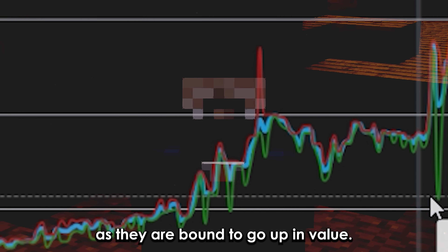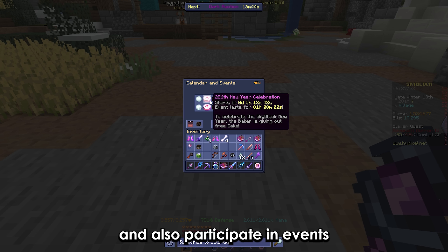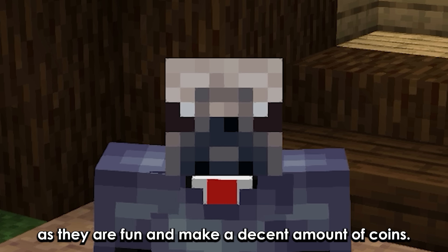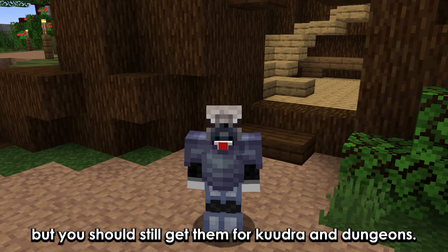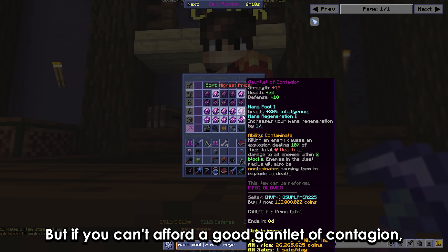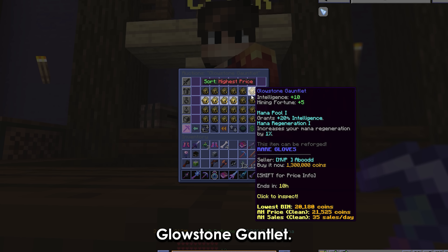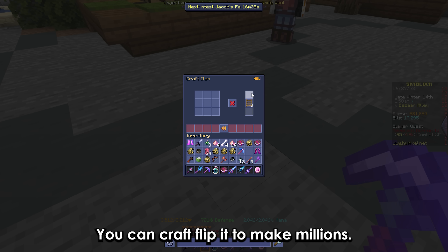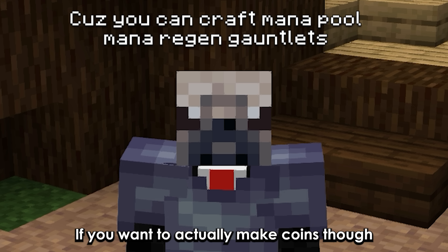If you find any cool skin or cosmetic in the fire sale, buy them — either directly by using gems, or by using coins in the auction house — as they are bound to go up in value. You should always grind updates early and also participate in events, as they are fun and make a decent amount of coins. The implosion belt doesn't buff the Gauntlet of Contagion's ability, but you should still get them for Kudra and dungeons. But if you can't afford a good Gauntlet of Contagion, try buying a high-tier glowstone gauntlet. You can craft-flip it to make millions. You should grind at least T3 Kudra if you want to actually make coins though.